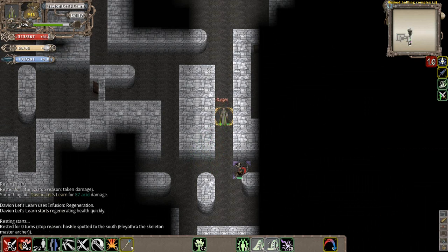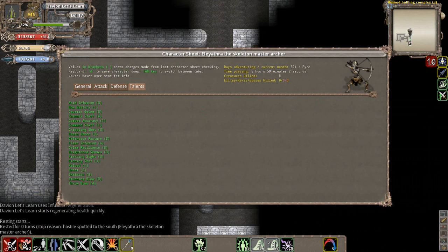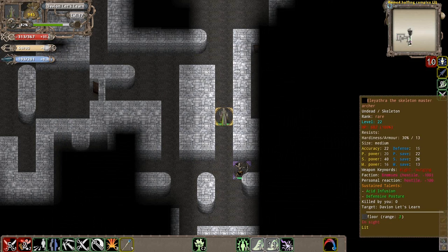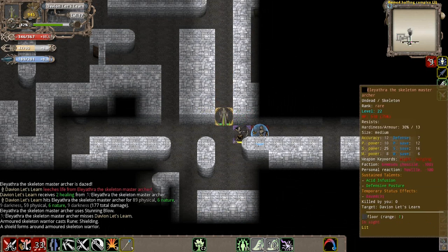Something hit me for acid damage there. We've been hit by this guy - he's got golem resilience and acid infusion. This guy is an alchemist. He has the ability to throw bombs - potion mixtures at you, so to speak.